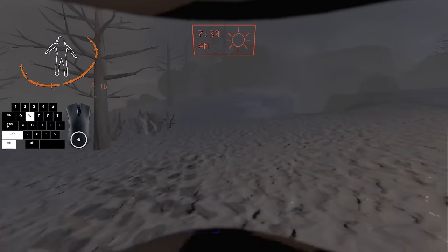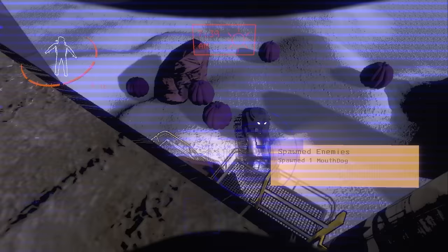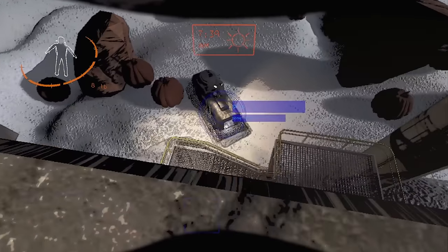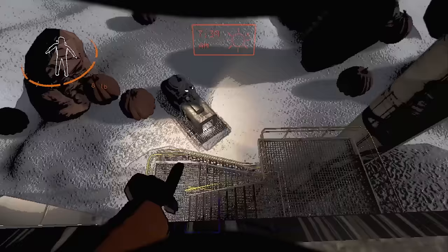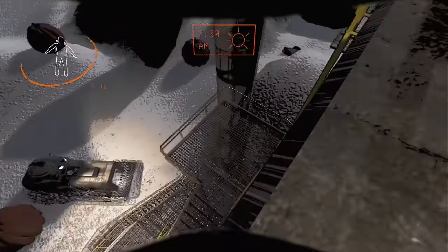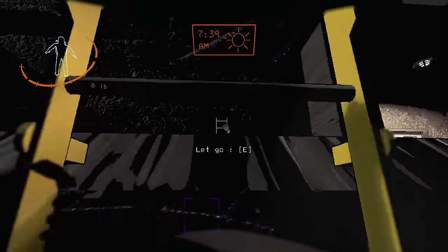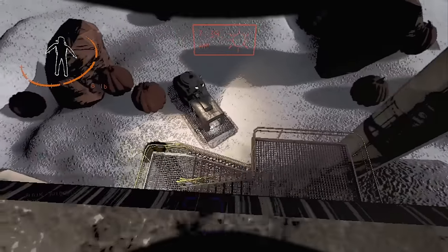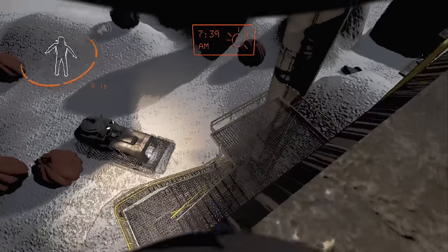One thing to add: dogs cannot climb the ladder but they can go down. So if you make noise and you're above the dog, and you go up the ladder, it will go all the way around. As you can see, he's just going down.